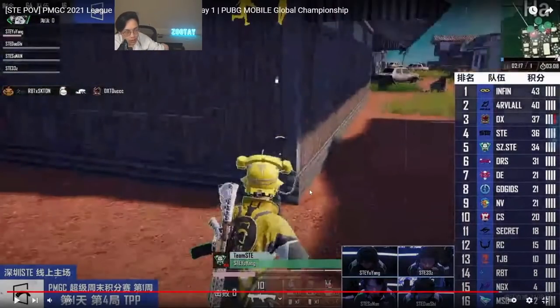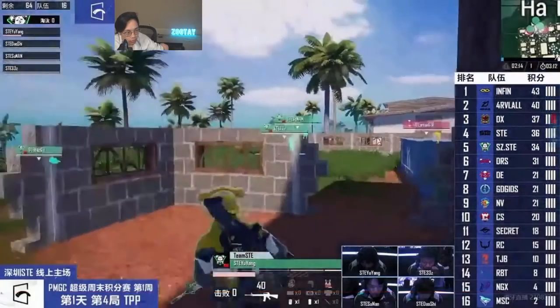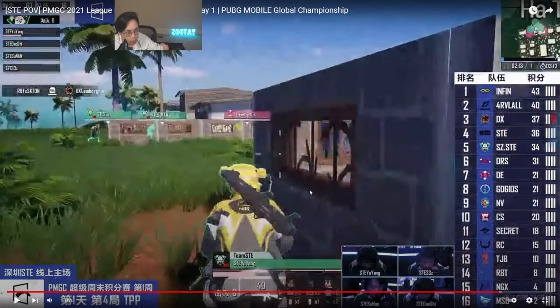DE is committing three players onto one person. All he does is readjust. And you see how the three players, if they try to chase him down, it's a very bad push at that point. This is why you don't want to do 3v1s — because if that one player is smart enough to play defensive and back up, and the rest of his team is good, they will offer the correct support lines to make your three-man push completely useless.